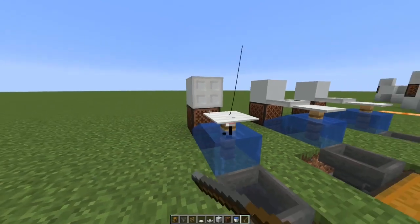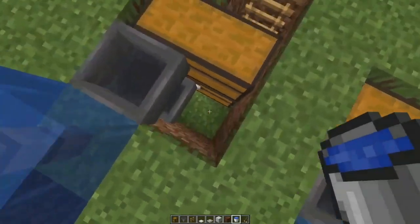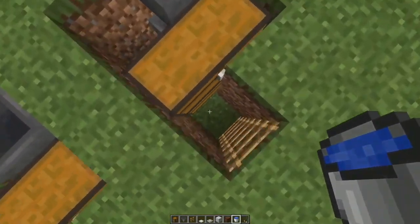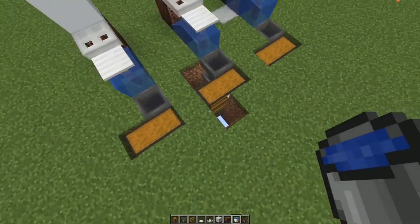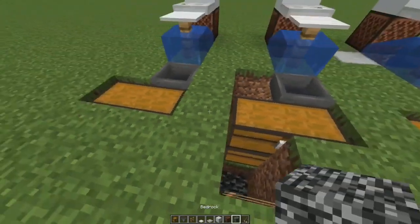This will fish for you infinitely. To expand it out, just add a hopper underneath and then add more chests — you can bring this all the way down to bedrock if you wanted to, then add ladders and more chests so you can stay here forever.